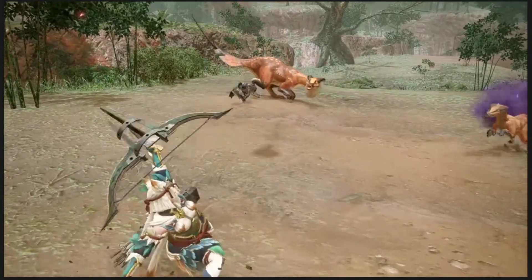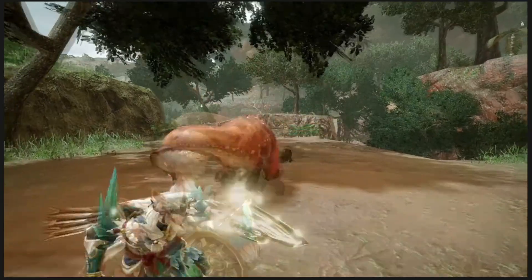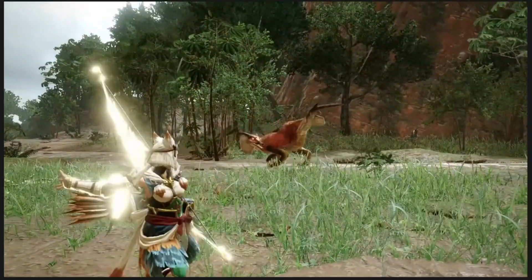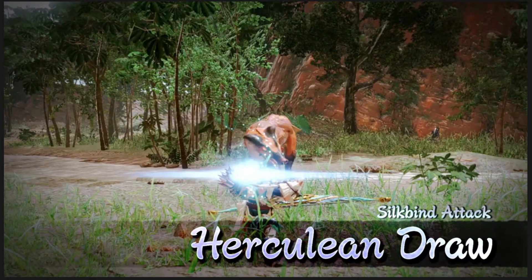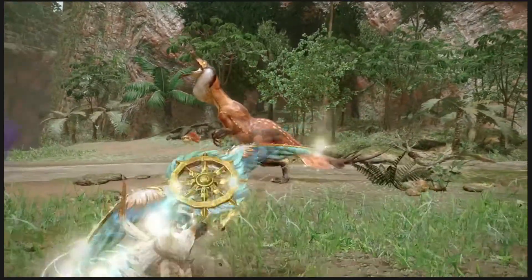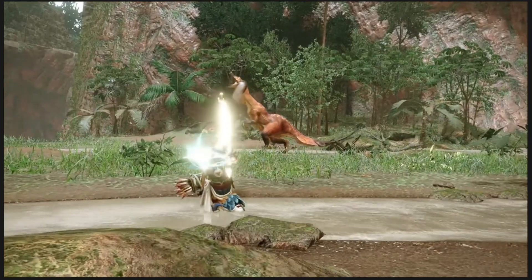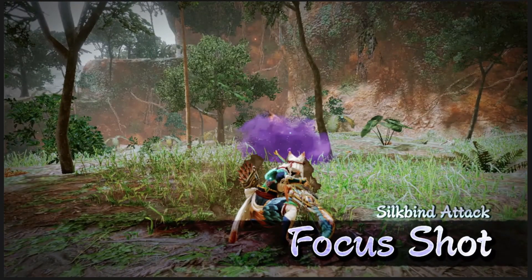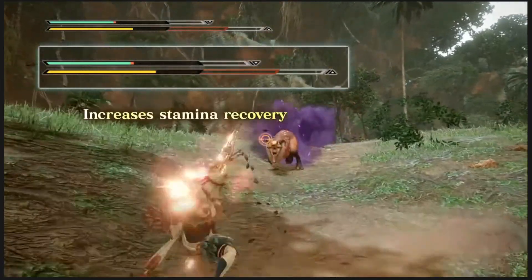Everyone had the option to use the weapon class, but it doesn't stop there — they've added some new moves to the bow. The first new move shown is the silk bind attack, the Herculean Draw, which uses iron silk to strengthen your draw and basically increases your attack, I assume temporarily. Next we have the silk bind attack Focus Shot, which grants energy through harmony with nature and gives the user an increase in stamina recovery.